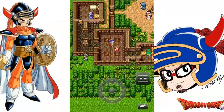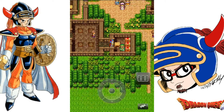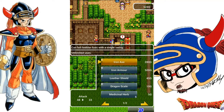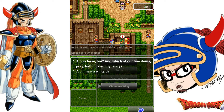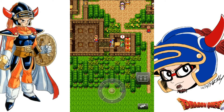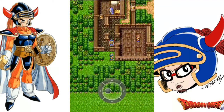This guy talks about the Fairy Flute and mentions a weakness. This last villager gives us a hint of where we can find Princess Gwaelin, since she's been kidnapped. We're not going to do that for a while yet — we're still under-leveled and I'd probably get destroyed quickly. Anyway, we're going to sell the plain clothes. All the money is better, and I'm just going to sell the chimera wing — I really don't need it because I can just walk back to Tantegel before I explore the Rocky Mountain Cave.